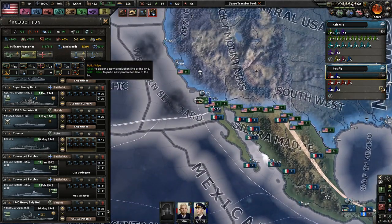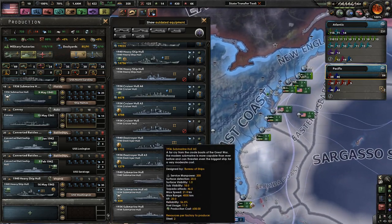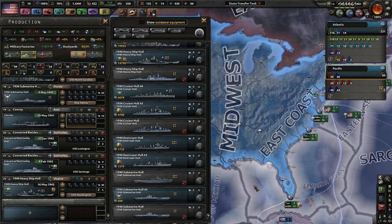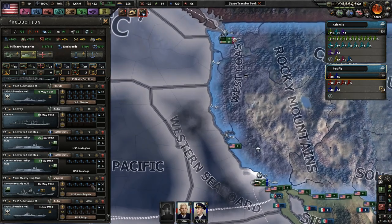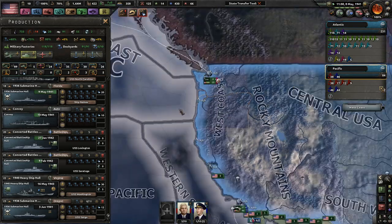We still have room for more things to build. Submarines could be very good. We're producing some subs to add to the Atlantic fleet - why don't we produce some subs for the Pacific fleet? I should have thought of that a little bit earlier, because that could be extremely good against Japanese convoys.